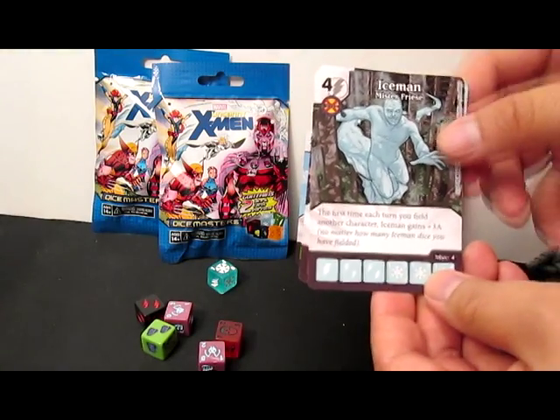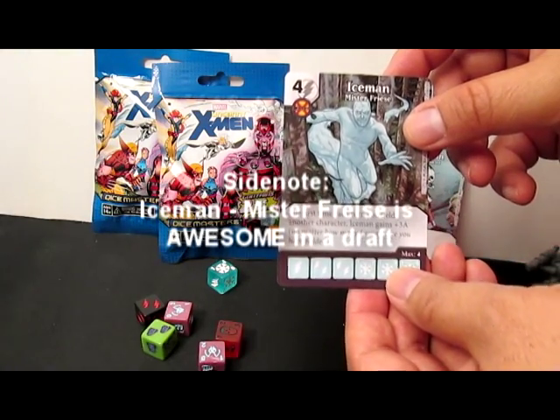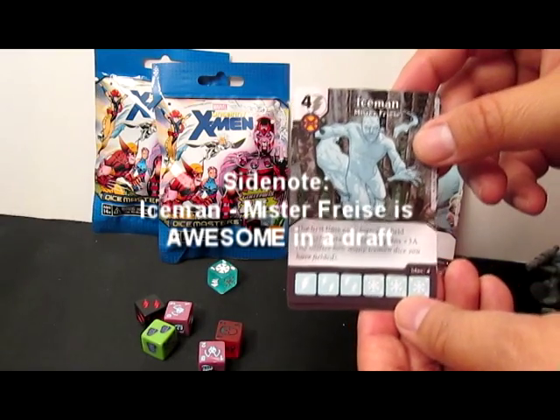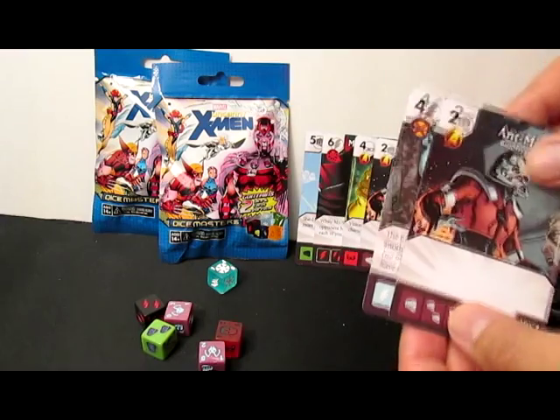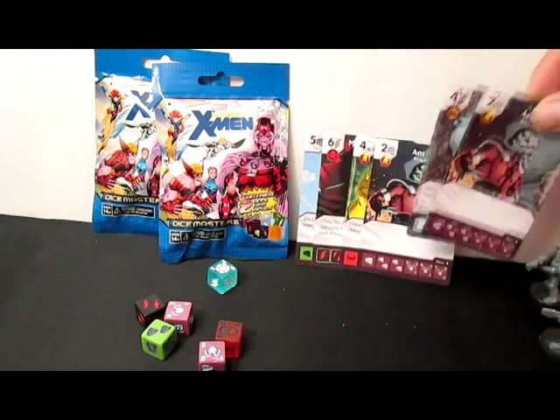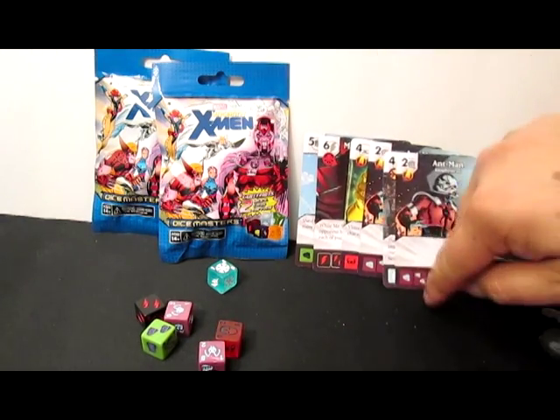Iceman Missed a Freeze: four bolt for an X-Man. The first time each turn you field another character, Iceman gains plus three attack. Same Bio Physicist — I'm not going to read it again. I like him, but I don't like him that much.